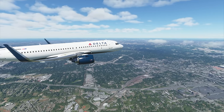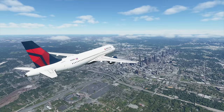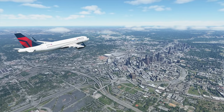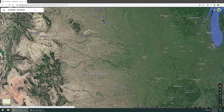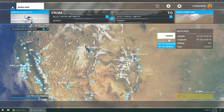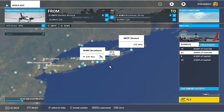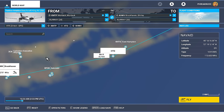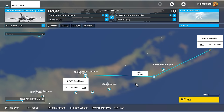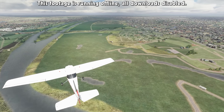VFR is the goal here — visual flight rules — just being able to take off and fly from one point to another using the visuals of the world itself, traveling from waypoint to waypoint. If you aren't sure where to go, you can enter latitude and longitude coordinates on the map screen, which is handy since the map itself is a blurry mess for some reason. This is also where you create flight plans with as many stops as you wish by selecting airports, points of interest, nav aids, and so on. Any time you choose a new location it'll probably download a bunch of assets for that region.